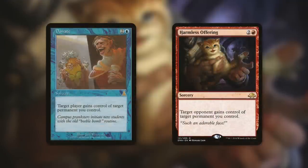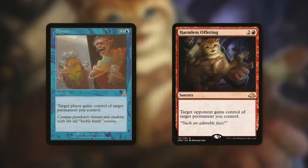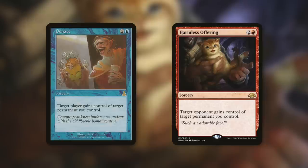Obviously, the inspiration for this card — I've kind of already mentioned the word a couple of times — Donate was the original donate card. That would make sense, right? 'Target player gains control of target permanent you control.' And Harmless Offering is basically the exact same thing: 'Target opponent gains control of target permanent you control.' A major difference between these, outside of being in different colors than Fateful Cooperation, is that they cost one less and you can pick any permanent you control — it does not have to specifically be an artifact or creature.